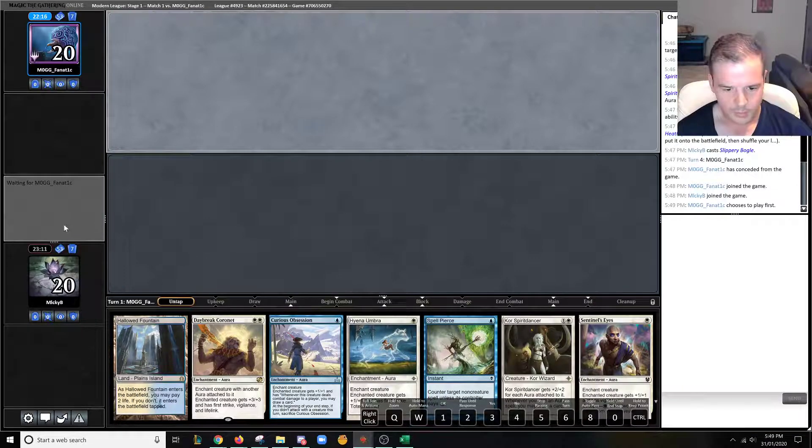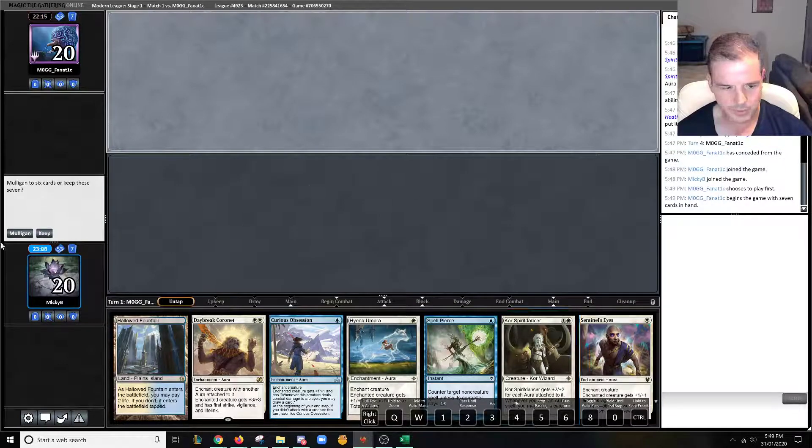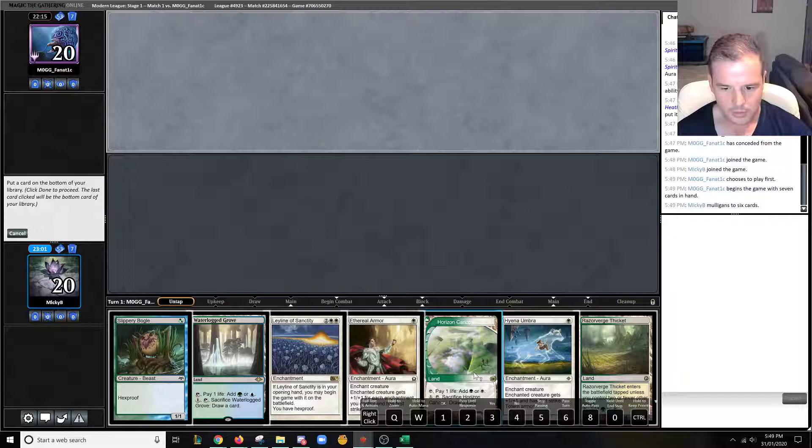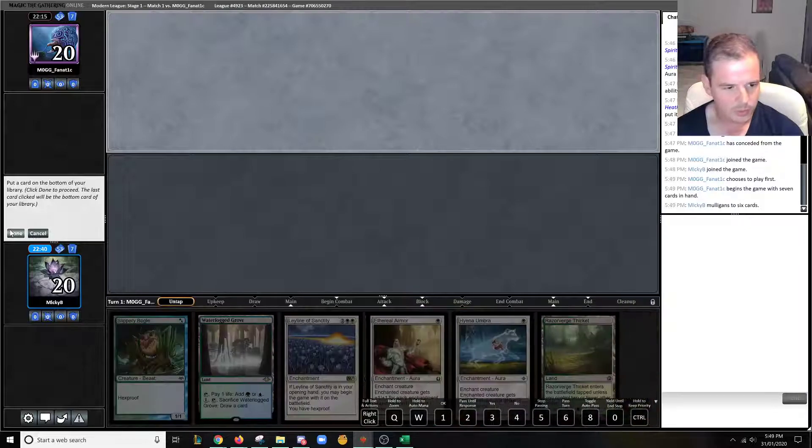We can't keep this hand — we don't have our land, and if we get Thoughtseized we'll just do nothing. This is a keep. We've got three blue Auras in the deck, but we need it for Spell Pierce if we draw Spell Pierce. So that's five cards, and then we've got four Rancors which are green. Let's just put on the Horizon Canopy here. Let's be aggressive.